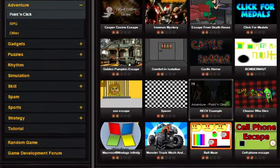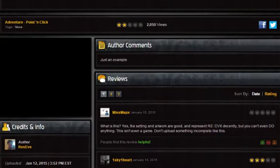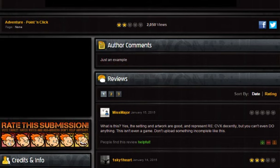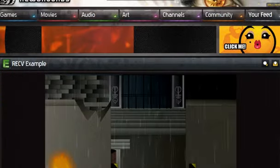Resident Evil Code Veronica example. The author comments it's just an example. It was written by RezEve. Oh look, there's a part one and then a Resident Evil X — he has a lot of Resident Evil games actually. We might be on to something.